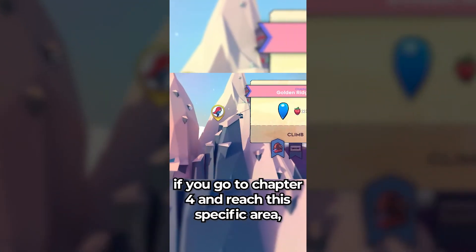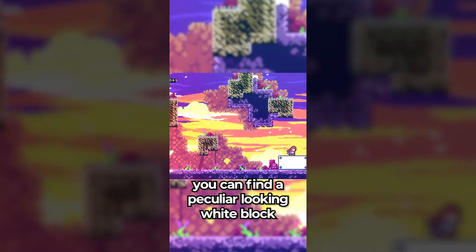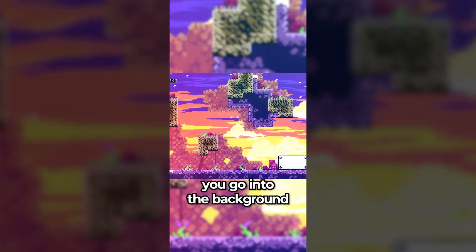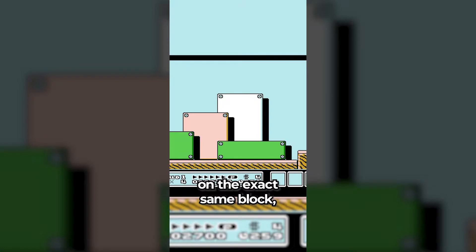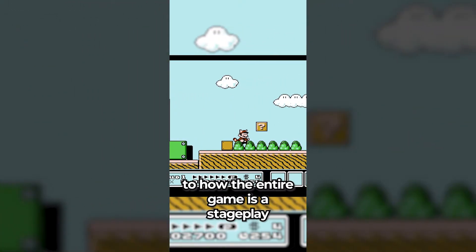Did you know that in Celeste, if you go to Chapter 4 and reach this specific area, you can find a peculiar looking white block, and if you hold Crouch on this block, you go into the background? This is a reference to Super Mario Bros. 3, where you can do the exact same thing on the exact same block, which in itself is a reference to how the entire game is a stage play.